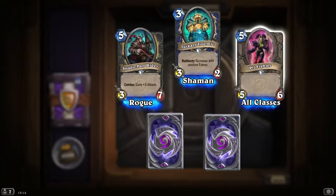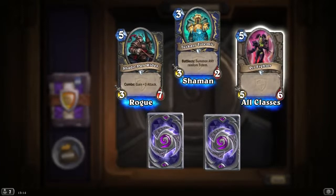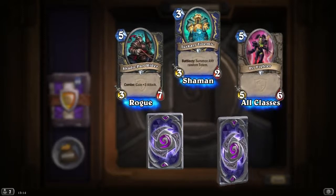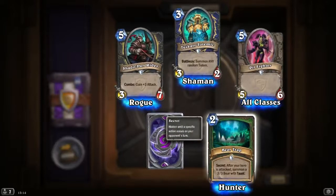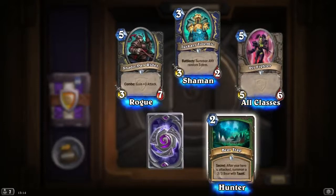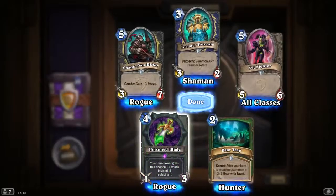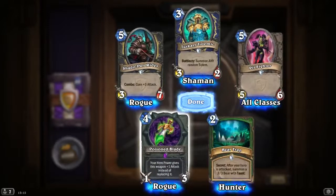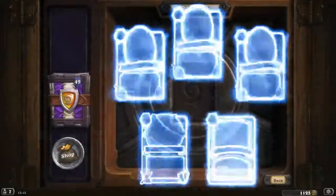A common: 5 mana, 5/6, Pit Fighter — just a little bit buffed Yeti. Bear Trap, a Secret: after your hero is attacked, summon a 3/3 bear with Taunt. Nice, an epic. Poison Blade: your hero power gives this weapon plus 1 attack instead of replacing it. Sounds cool.